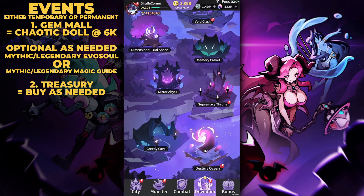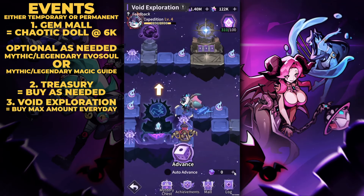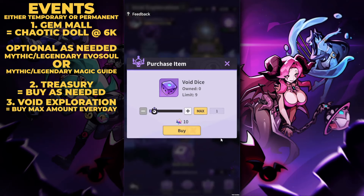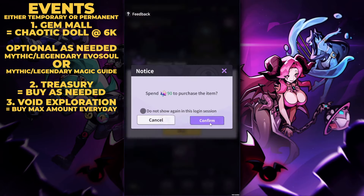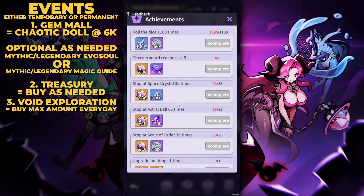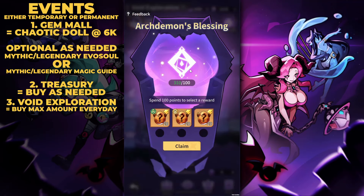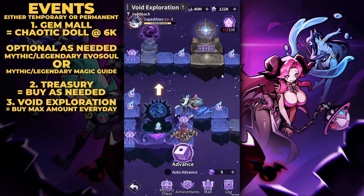In Devil Dom, under Destiny Ocean and Void Exploration, you can buy extra void dice daily. You can max this out at 9 dice for 90 gems — I highly recommend this as 90 gems is nothing and it opens up opportunities for achievements, resources from special spaces landed on, and filling up your archdemon blessing. Gems are my first priority for the archdemon blessing.